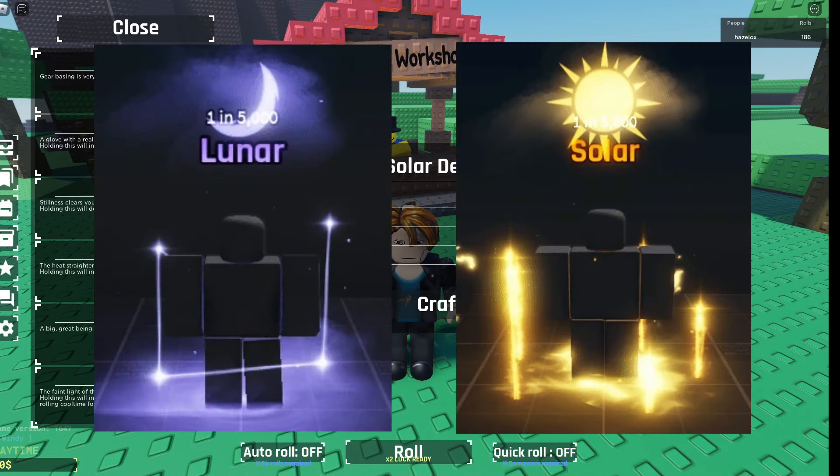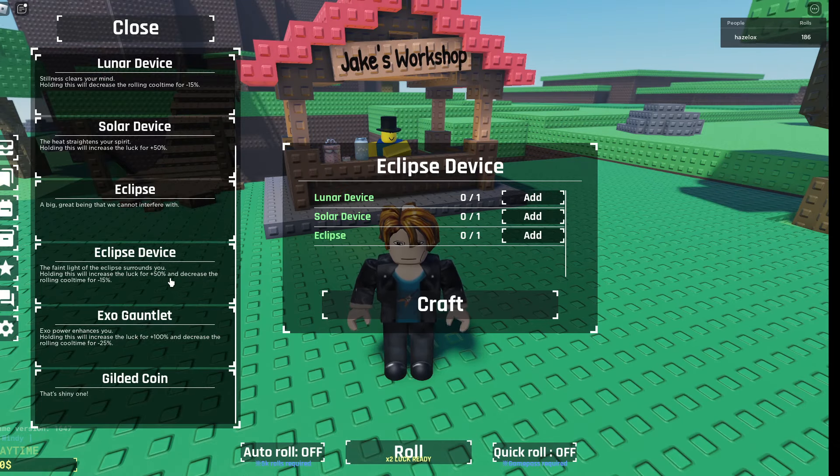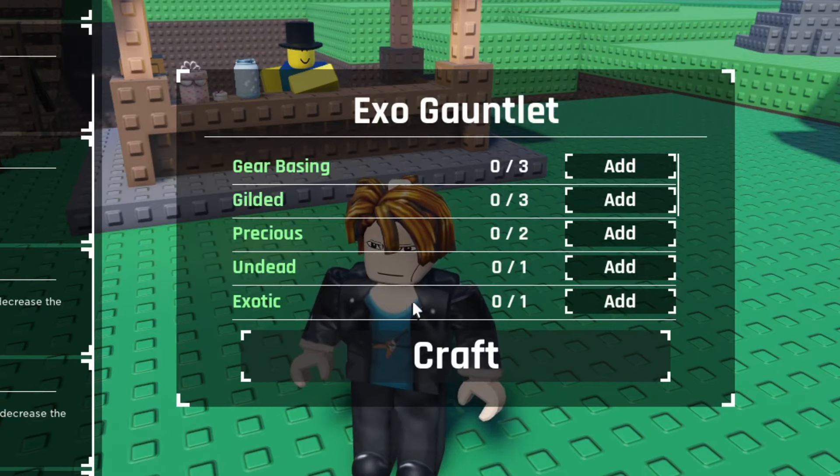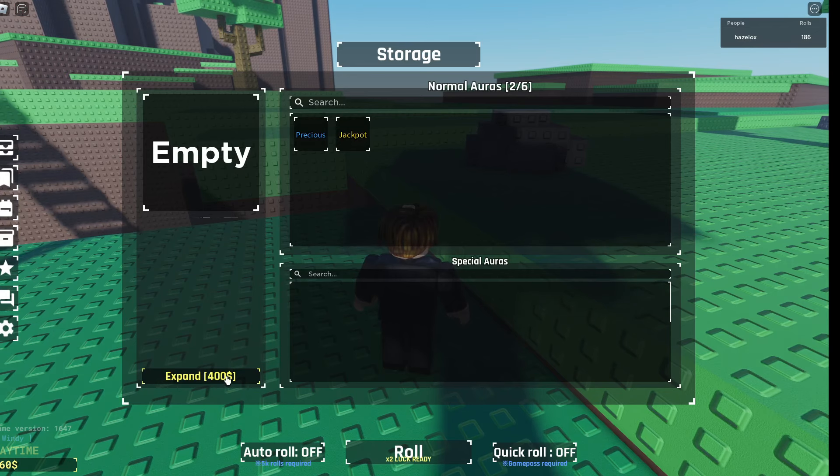Just get whichever one you got first, then after that you should go for the Eclipse Device. And if you're somehow lucky enough to get Exotic, then go for the Exo Corner. When you get an achievement, make sure to claim the coins down below.